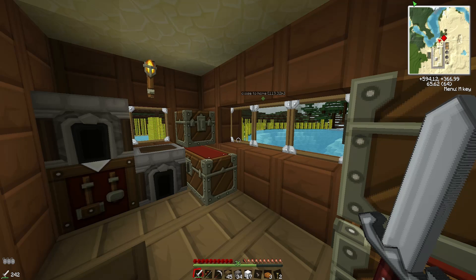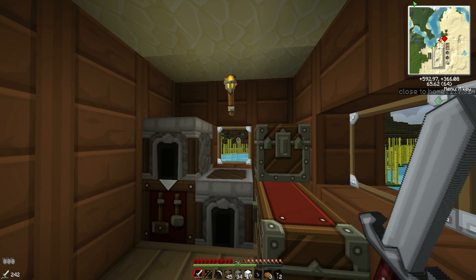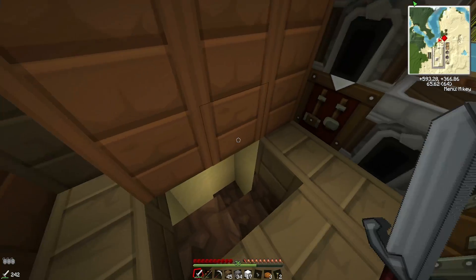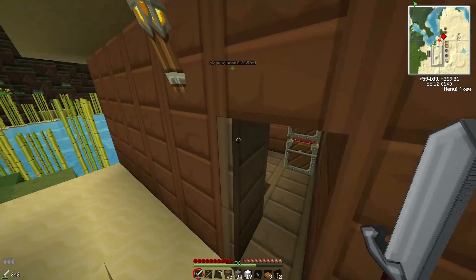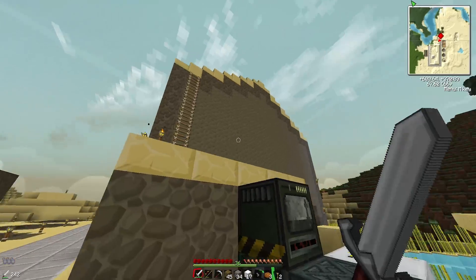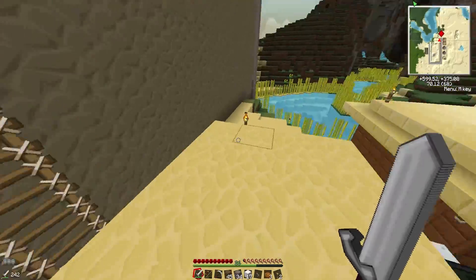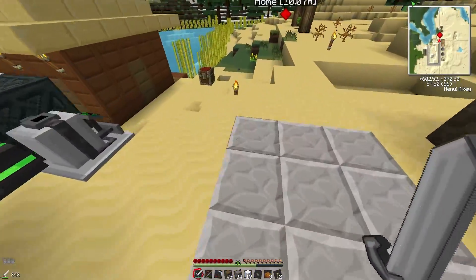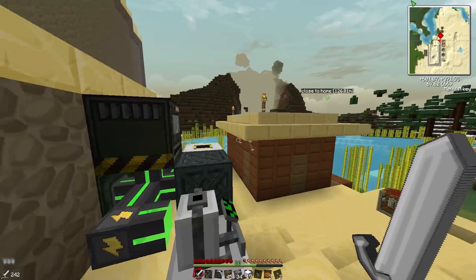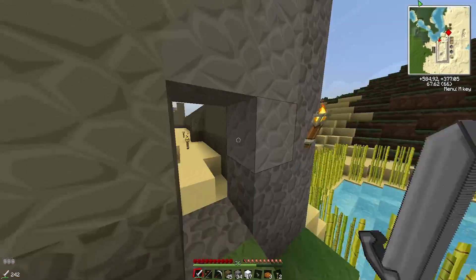Hello everybody and welcome back to Vault Wars. I'm here in my little shack and there's been a few developments. I've done a lot off camera lately because Fraps was playing up. I've taken a few of your comments on board — for example, sandstone roofs. The fact that sandstone roofs, when you look on the minimap, you can't actually see the building. Which is pretty cool. I like that idea, so I've done that.